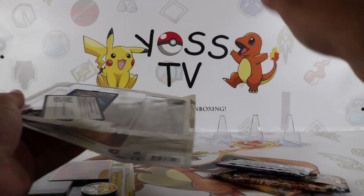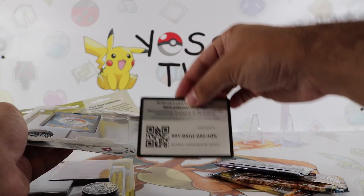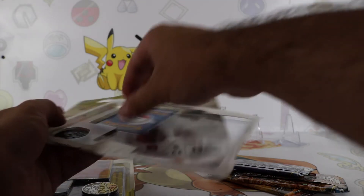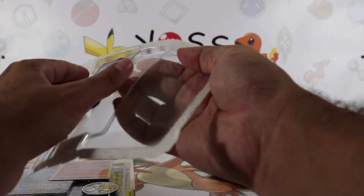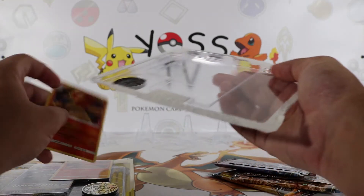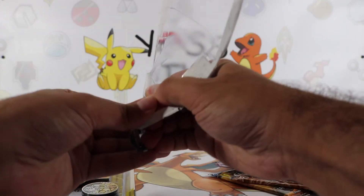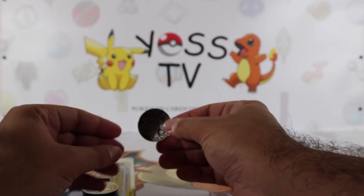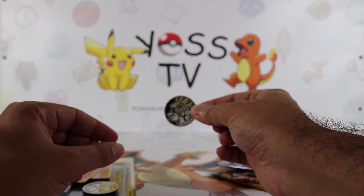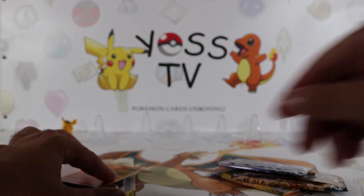I know guys, I take everything out first. This is the code card for you, ladies and gentlemen — enjoy it. Make sure to hit that bell notification button so you're always aware of when I post videos, so you could be the first one to grab those codes. I know those codes go really fast. I don't use them — the codes are for you, so enjoy them. This is the coin that the three-pack blister packs come with. You guys have already seen them a million times.